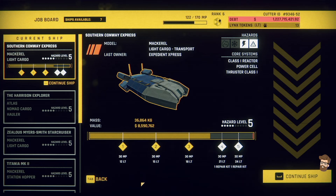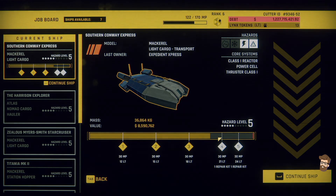Hello everybody, it's Steve. Welcome back to Hard Space Shipwreck. Let's go ahead and finish up the Southern Conway Express. We've got a little ways to go to get us to level 5 and to finish this guy off.